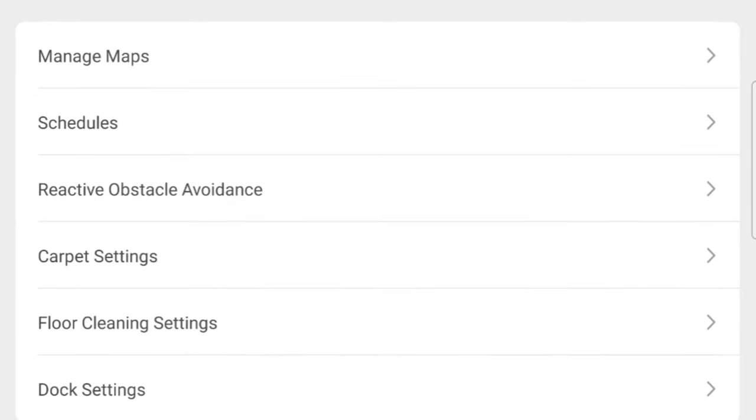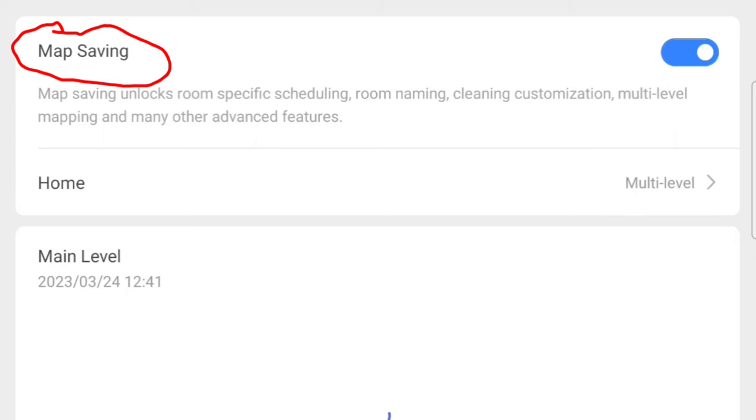So once we got it updated, now we can just go into the map options — usually called map options, manage maps, whatever it is — just make sure you're in that screen.